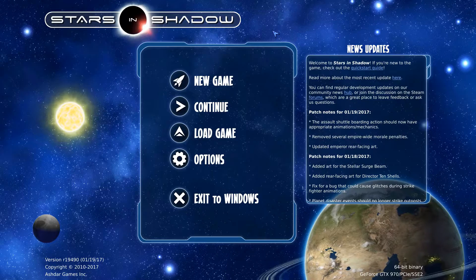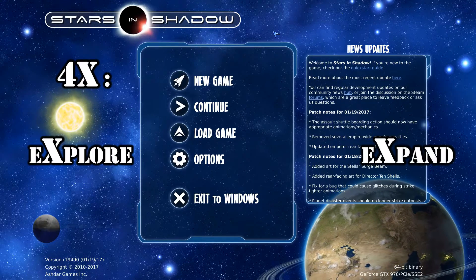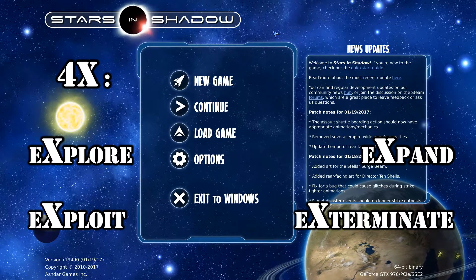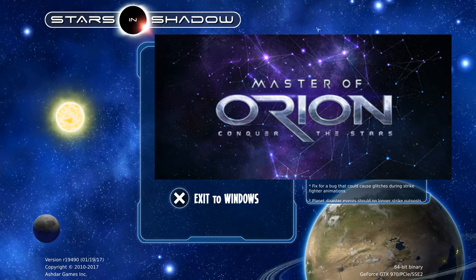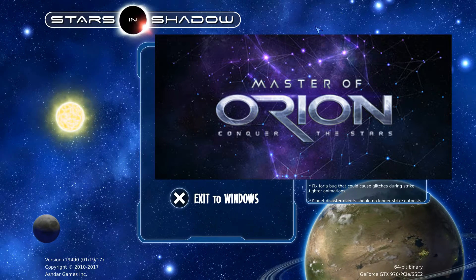Stars in Shadow is supposedly one of the brand new 4X games — you know, the explore, expand, exploit and exterminate kind of games. It's kind of rough to try to compete with one of the brand new titles like Master of Orion that got released just a couple months ago, which was a really, really good game.